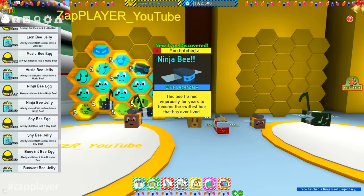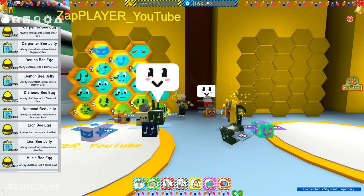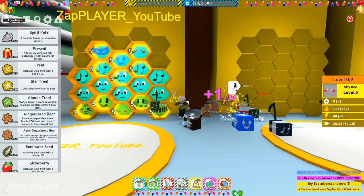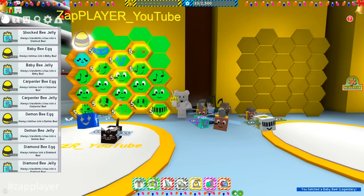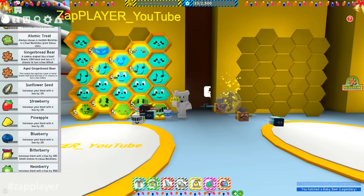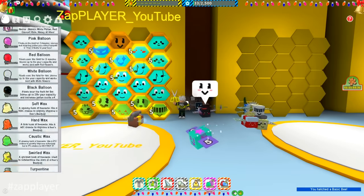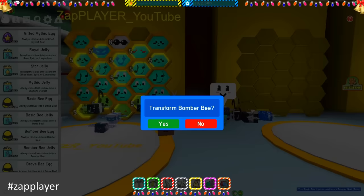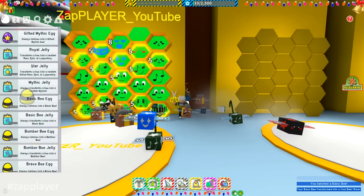Ninja bee will be perfect for haste token and the 5% bee move speed bonus. You only need one. Shy bee will help you with nectar, red boost token and gifted hive bonus 5% bee ability pollen which is important. Another bee that will help us with the multiplication of pollen is the baby bee. She drops us the most useful token that doubles the pollen for a few seconds. You must have 4 bees of this type, only one gifted. Basic bee is used in the hive for the x12 pollen bonus. You can get this gifted bee by placing basic eggs and feeding it with seeds. You can place a basic egg in the hive, then place a royal jelly and repeat this process until you get a basic bee gifted.